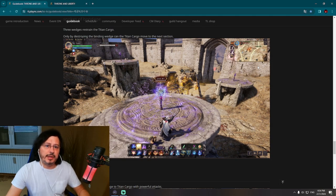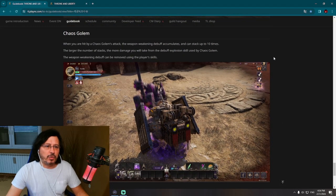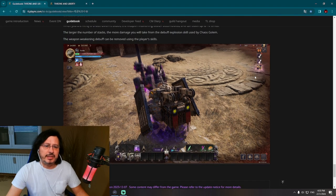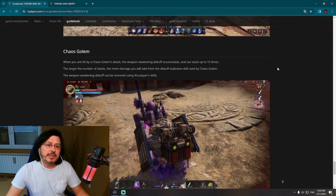The Archium Knight inflicts great damage to the Titan Cargo with powerful attacks. When hit by a Chaos Golem attack, the Weapon Weakening debuff accumulates and can stack up to 10 times. The larger the number of stacks, the more damage you will take from the debuff explosion skill used by the Chaos Golem. The Weapon Weakening debuff can be removed using player skills.